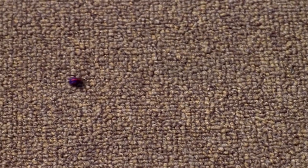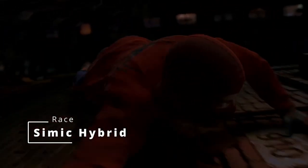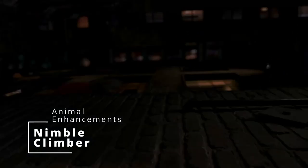First things first, we gotta pick a race. And thanks to getting bit by a radioactive spider, you're now the fusion of human and something else, so we're gonna go with a Simic Hybrid. This allows you to have animal enhancements, so now you can become a wall-crawler right away, because you get an ability at first level and at fifth level. So at first level, we're gonna grab Nimble Climber, so you have a climb speed equal to your walking speed.